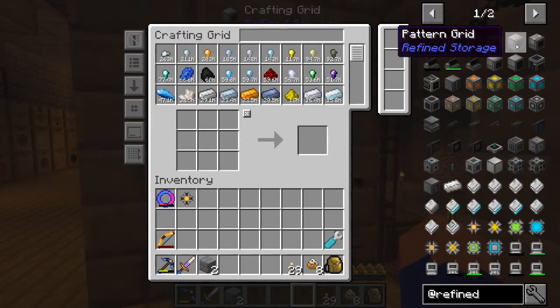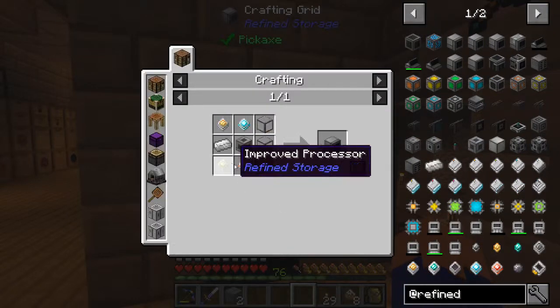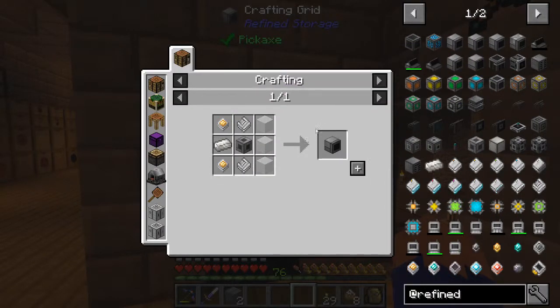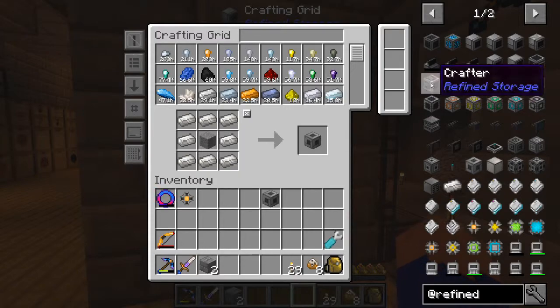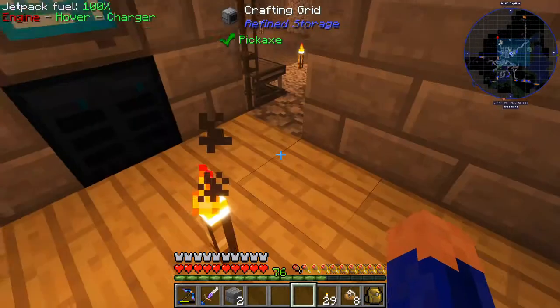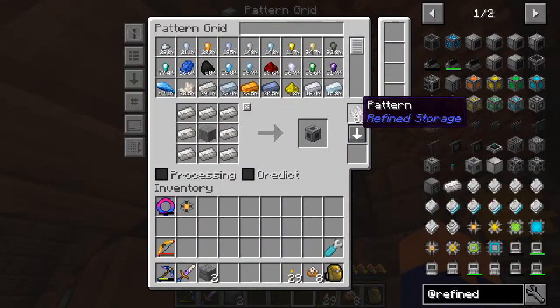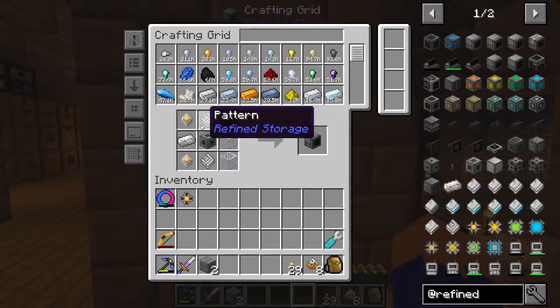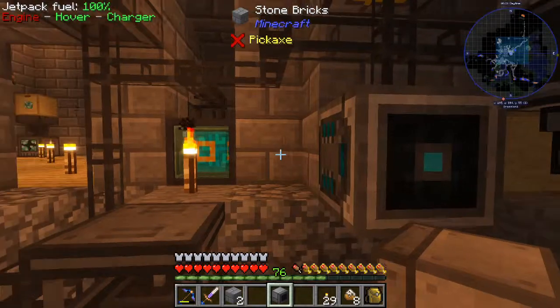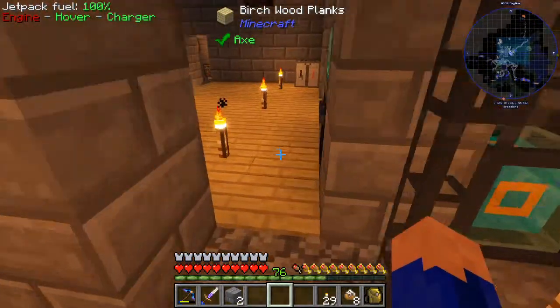Okay, so now we have the machine casing pattern - so if it needs a machine casing, it can make a machine casing. Let's try a crafting monitor. So we're gonna need a machine casing - oh, we need two of those that we just put in here. And we'll grab that like that, and we'll stick this on the network as well. Okay, so this will allow us to make things.